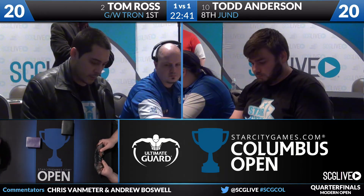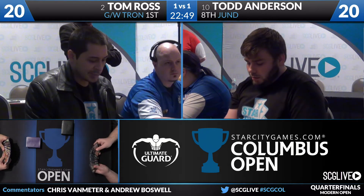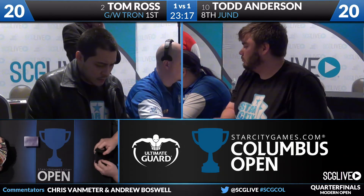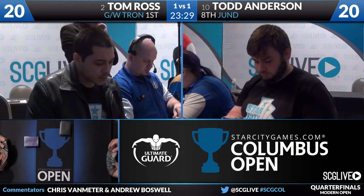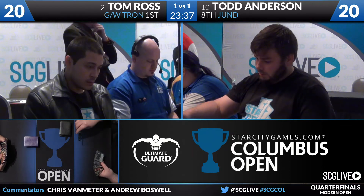Todd doesn't have Fulminator Mages, which is one card he'd really want. He also lacks one-mana discard in his sideboard — having an extra Thoughtseize and maybe a Duress would help in this matchup. His sideboard is still pretty good overall. Todd mulligans to six; he doesn't look happy but keeps it. His scry card goes on top.